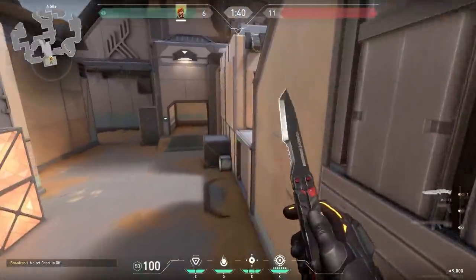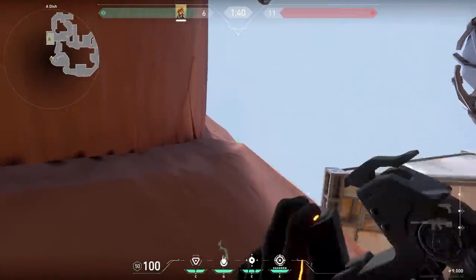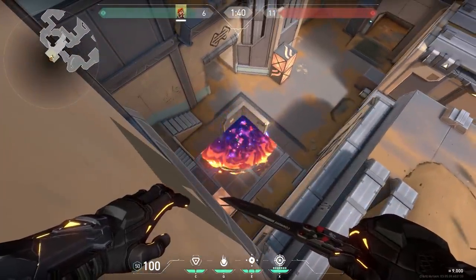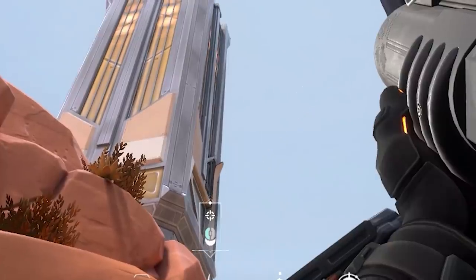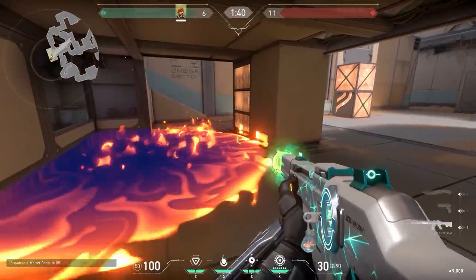Now a post-plant Brimstone molly for up there. When you planted the bomb up there, find this crack and aim in between the two rocks — very easy to remember. Shoot your molly and it will land on the default plant. But what if your teammate plants underneath? Well we have another lineup for that. Find this spot just behind Star Wars, then match the diamond of your ability bar with the corner of the building. Shoot your molly and it will land on the spike if it's planted underneath.